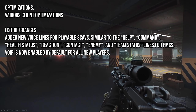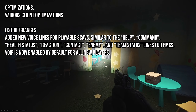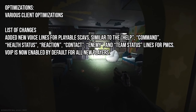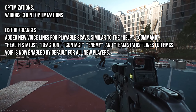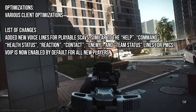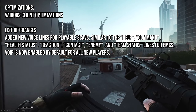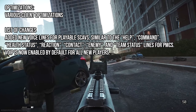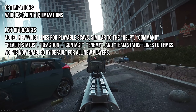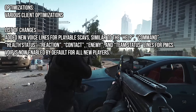So the list of changes: they've added new voice lines for your playable scavs. These are similar to the help command, health status, reaction, contact enemy, and team status lines you get for the PMC. They've also enabled VOIP for all new players. If you're not a new player, you'll have to enable VOIP yourself. Those scav lines have been added for people who don't want to use VOIP but want some basic ability to communicate.